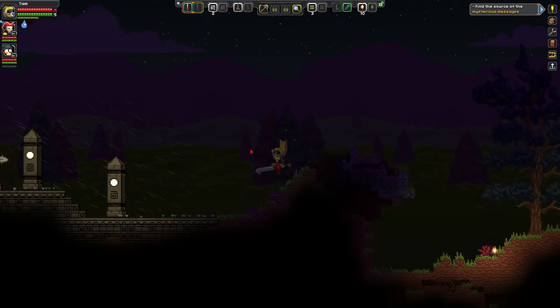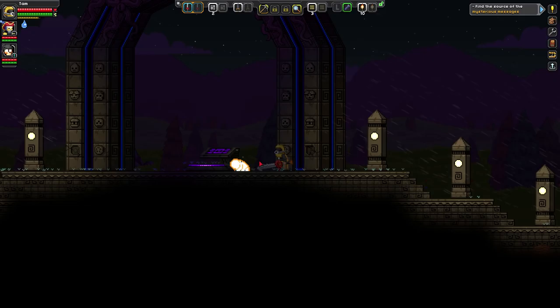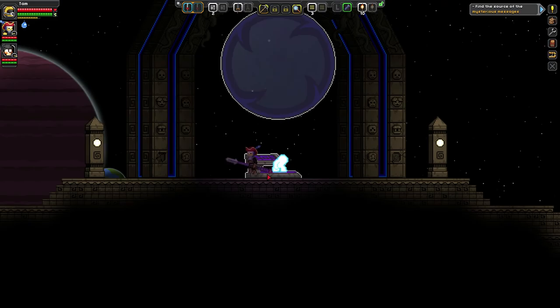Yeah. I think it's gonna ask you for 20 core fragments, but I already used it — so it's working. We can just teleport to the outpost now. This is your central hub — this is where you get quests and stuff like that. I failed the quest apparently. Yeah, they found a bear somewhere else. You just have to meet the people here and continue the main quest.